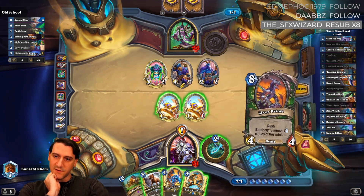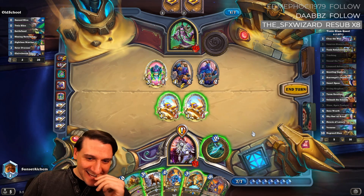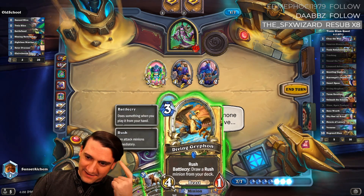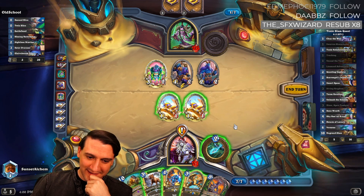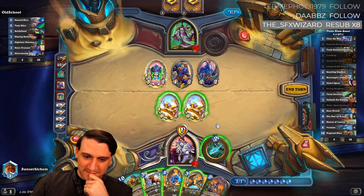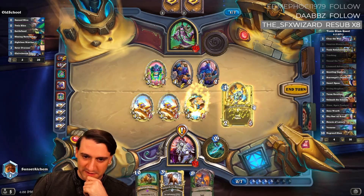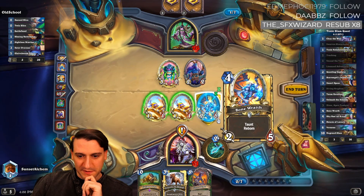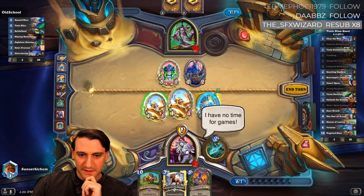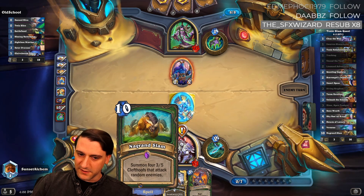We can bone wraith diving griffin. We're not getting value out of that anymore except as an activator for clear the way. Unleash the hounds here — let's get rid of the four-two. Do we trade these or smack him in the face? Next turn we've got a really powerful turn with Zixor, and a huge turn on ten.